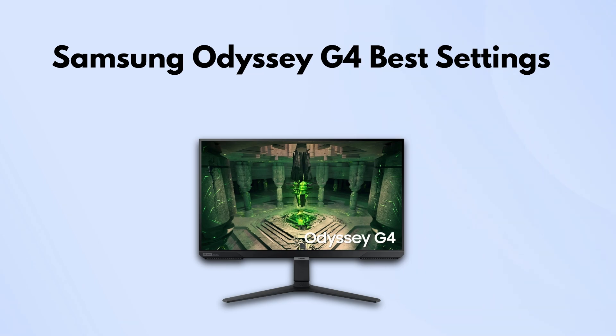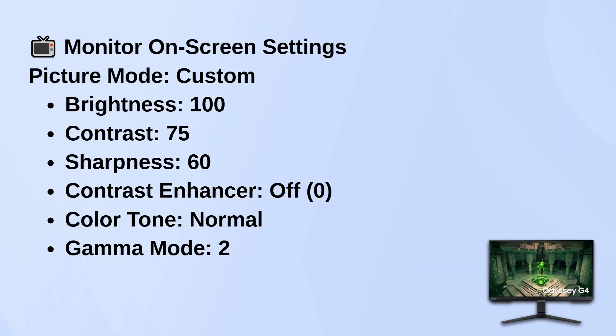First, go into the monitor's on-screen display settings. Set picture mode to custom so you can actually tweak things. Turn brightness all the way up to 100 to get the most out of the panel. Contrast works well around 75, and sharpness at 60 keeps the image clean without looking over-processed. Turn off contrast enhancer — it tends to mess with image consistency. Leave color tone on normal and set gamma mode to 2 for more balanced shadows and highlights.